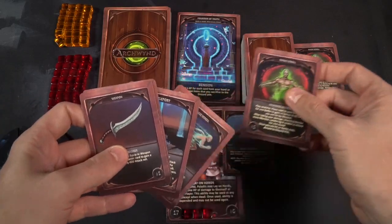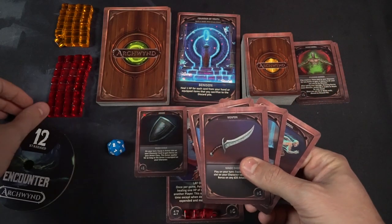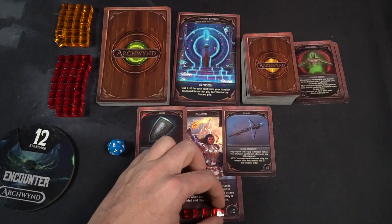If I had rolled higher, I would simply end my turn and it would pass to the next player. But because I rolled a 2, I'm going to flip over this card here. These cards can be traps, events, or monsters. If it's not a monster or bad guy of some form, you just read it and do what it says. This card here is the Fountain of Youth — it says I can heal an HP for each card from your hand or crypt item that you sacrifice to the discard pile. So if I was at 1 HP but had lots of cards in hand, I could discard them to gain HP up to my total. Once you've fully encountered that card, you're done.